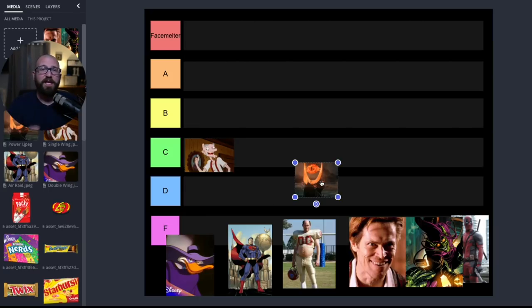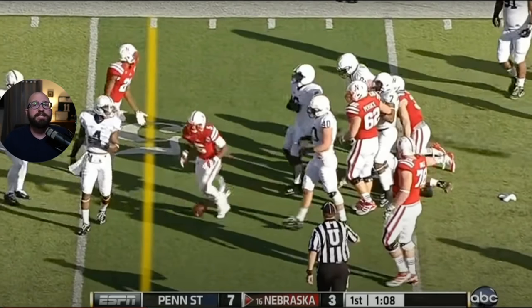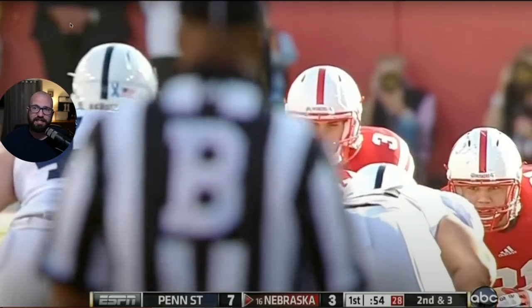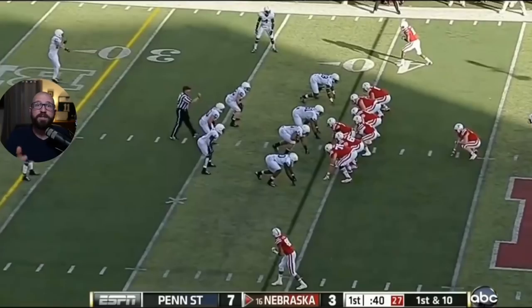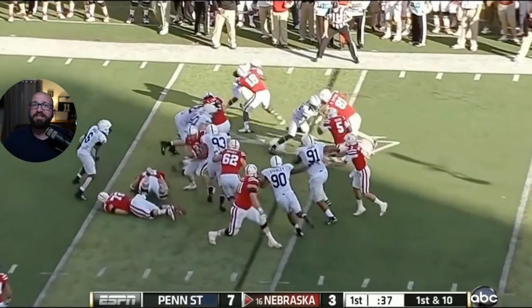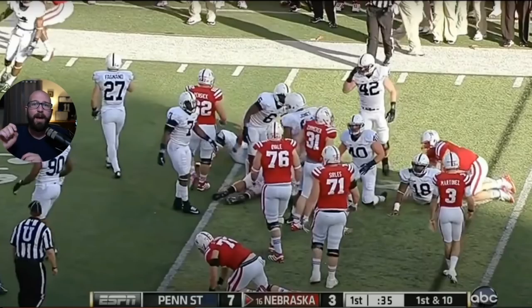Next up is the power I. This was the offense in the 80s and 90s — this is what Nebraska made its living on. Here's an example of Nebraska running it against Penn State: 22 times power. You get under center, fullback, tailback, you toss it out there, you let your best guy — usually the tailback — just run the ball. This is similar to the single wing, but you'd run this if you have a quarterback that can throw and a fullback that's a bruiser, a blocking back.